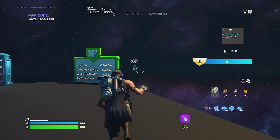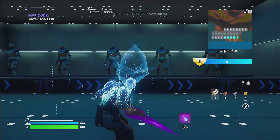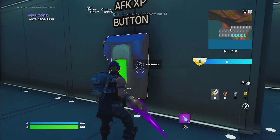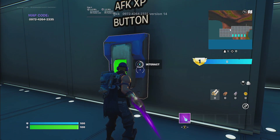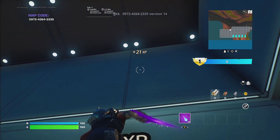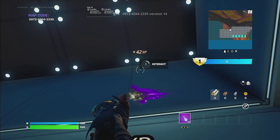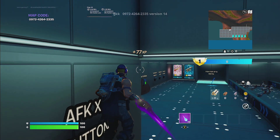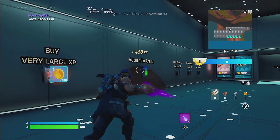Head to the right over here and click XP shop. It's going to teleport you into a room that looks very similar to the room from last time. Go ahead and click interact with the AFK XP button, then jump on top of it, look straight up, and there's going to be another interact. Interact with that, and you're going to start getting some really nice XP.